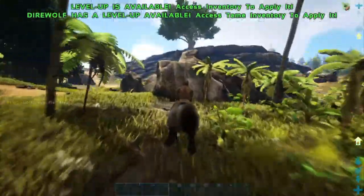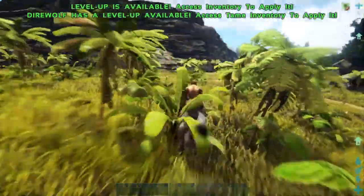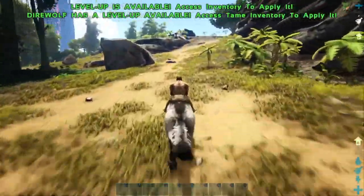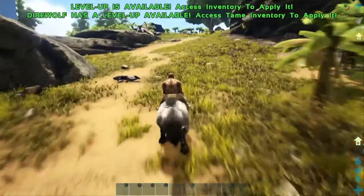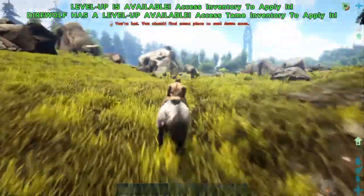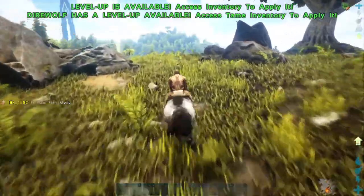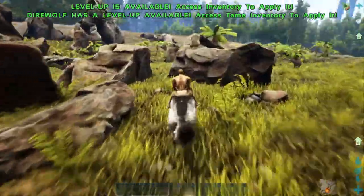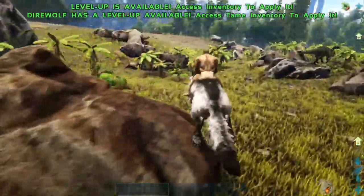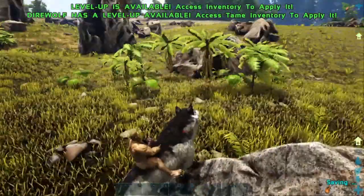We will either move to the top of here, the waterfall over there, or another place depending on what we see and what is recommended in the comments. That's how this series is going to work — if we have something recommended in the comments then we are going to try to do that, unless it takes us in a completely different direction than the way we want to go. Maybe just go ahead and take out these raptors.